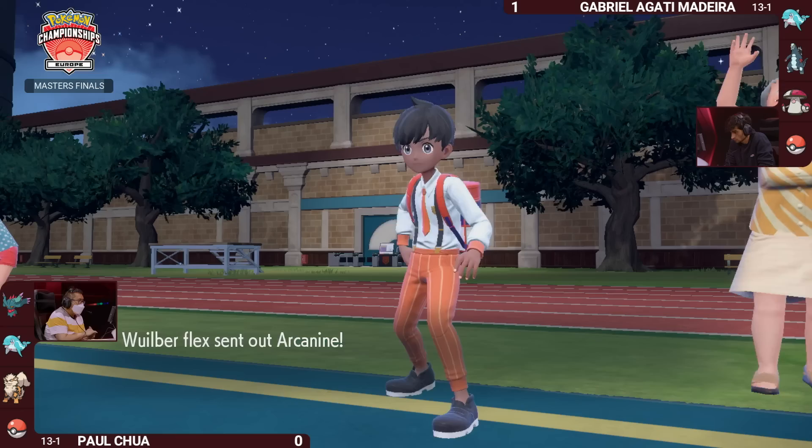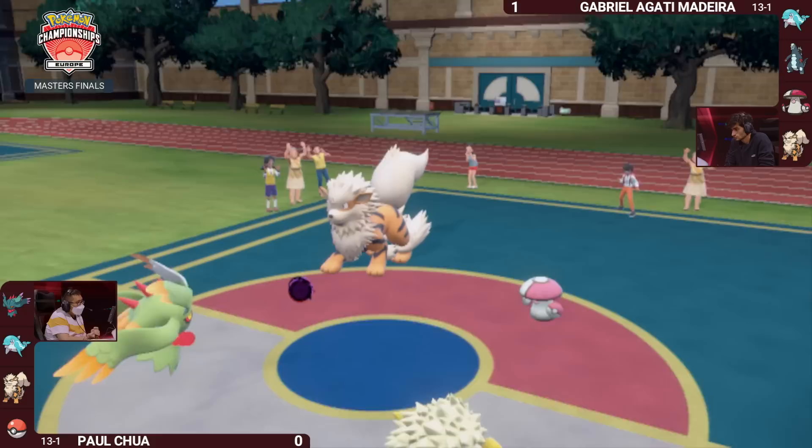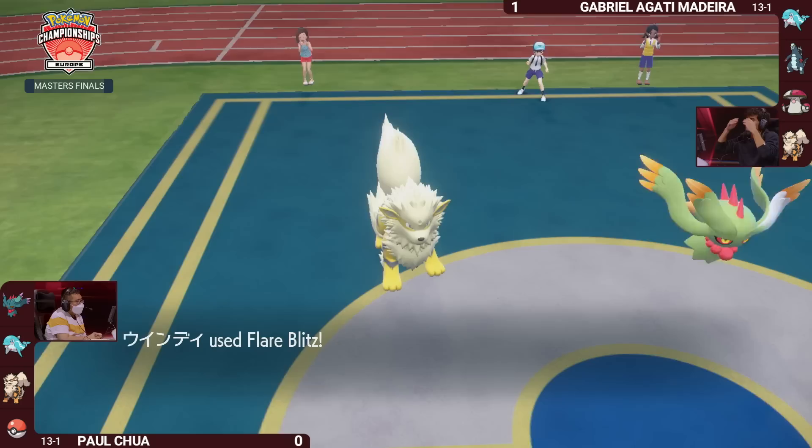Gabriella is playing it really nicely — preserving that Baxcalibur again. Paul really doesn't have a way to deal with it, so possibly in the endgame it's a nice way to clean up. Arcanine comes out and throws down an Intimidate against the opposing Arcanine — maybe buying Amoongus a bit of breathing room. But first it has to take another Choice Specs Shadow Ball — not quite enough for a two-hit KO — and then the Flare Blitz follows it up.